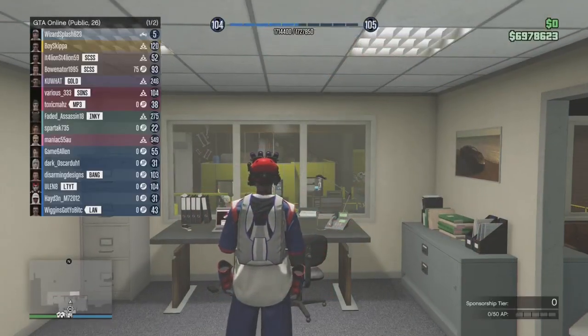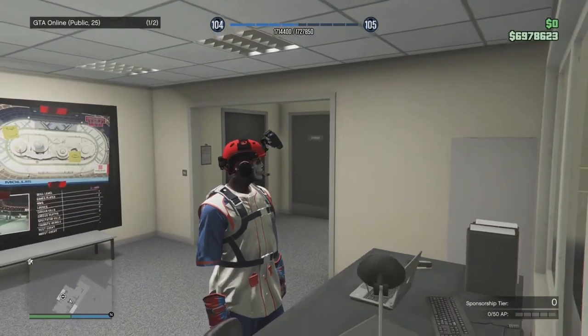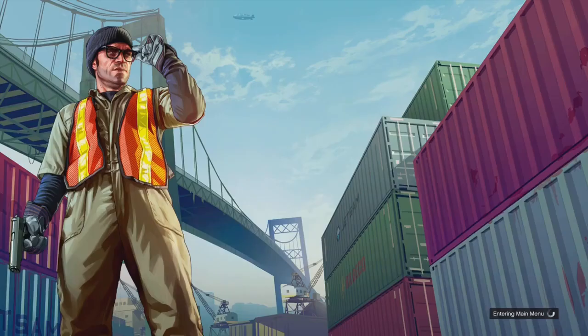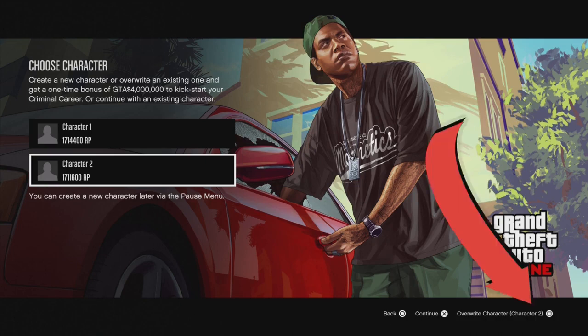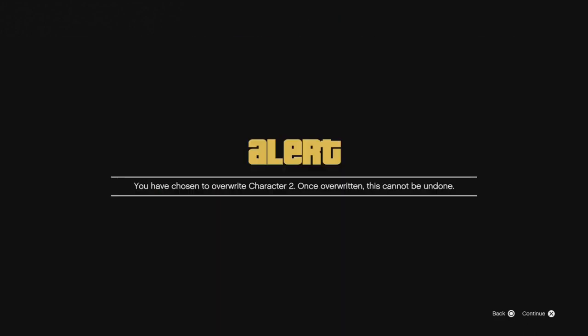I've gone back to online on the first character. All I'm going to do is go to Change Appearance — it's going to take me back to the menu screen — and then I'm going to delete my second character. So: Style, then Change Appearance, then delete second character. Every time you go to that screen it wants you to overwrite your character, and they're promoting the free million dollars — fine. But it really shouldn't be this hard to change your appearance. I've gone down to character two, pressing Square on PS5, and I'm going to overwrite character two. It asks if you're sure — select Yes — and confirms it can't be undone. Accept it.